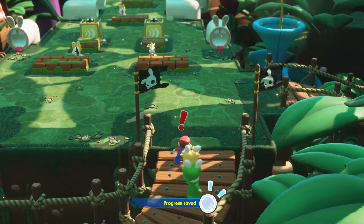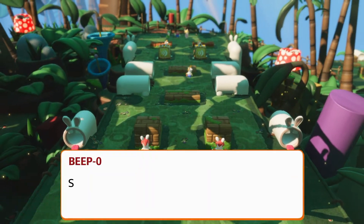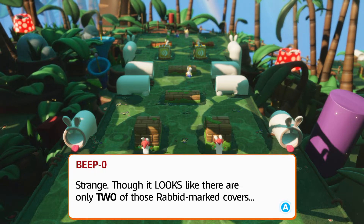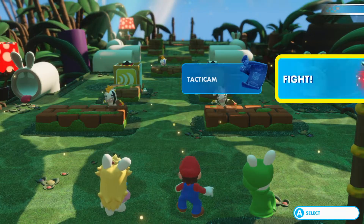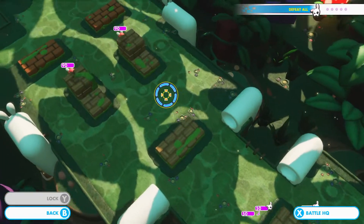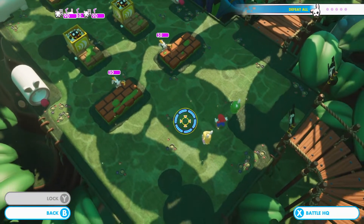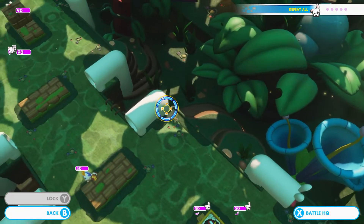I really like the Overwatch thing with Mario, and especially with the honey — it prevents enemies from continuing on their path. Strange though, it looks like there are only two of those rabbit-marked covers. My sensors detect four of them — watch out, they may be disguised as normal covers. Interesting. But since we know there should be four, those two will have to be as well. Okay, so we have one, two, three regular guys and two hoppers.